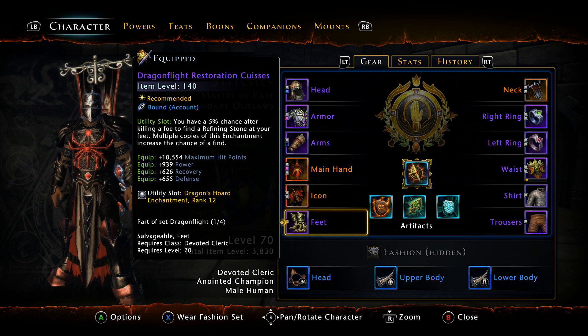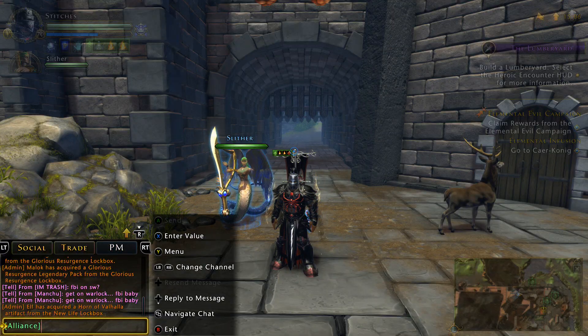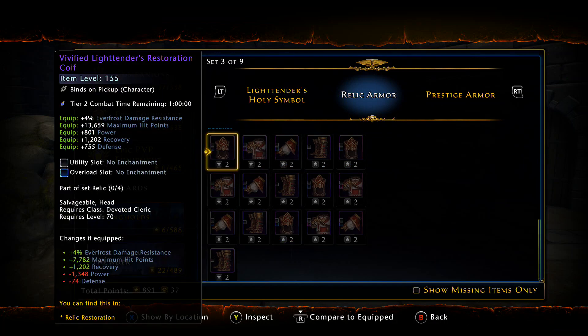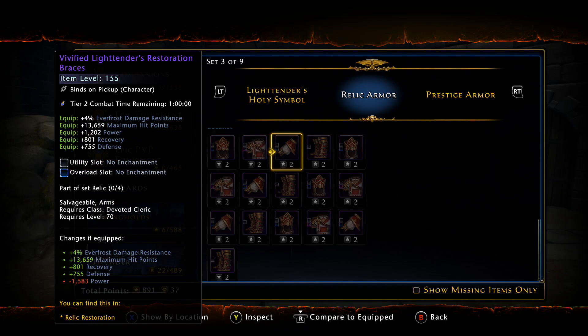For boots, there's no other choice right now other than Dragonflight, just because of the power. Looking at the Relic armor in collections — the Vivified Relic arms piece would cost me almost 1,400 power if I switched. I'm not interested in that. The Relic Breastplate I would actually gain power on, so I wouldn't mind getting that. The Relic arms would cost me almost 1,600 power but my AA would properly function.